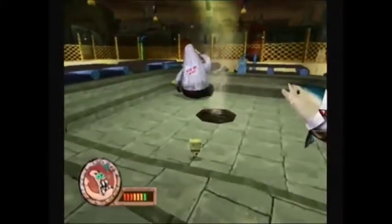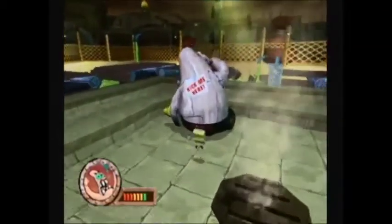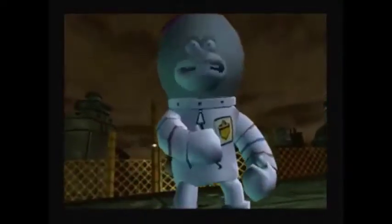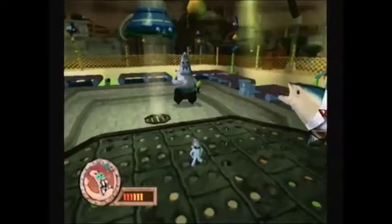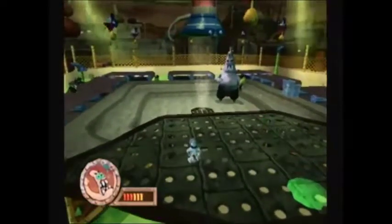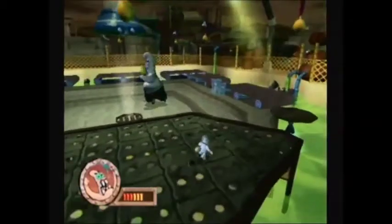And the robot is down. That does it — you pushed this world too far! Get ready for a hot fudge twister, Texas style! Now this starts the second section of the boss fight where we play as Sandy.